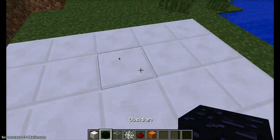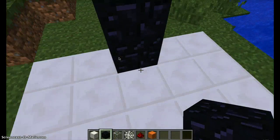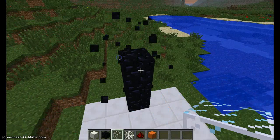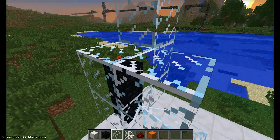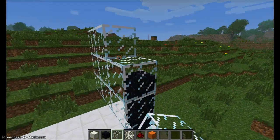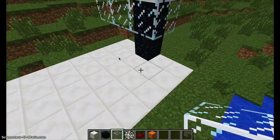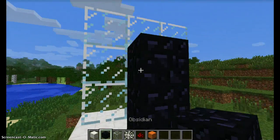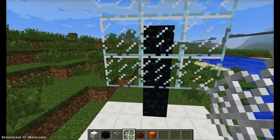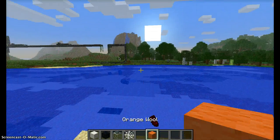Now what you need to do is 4 high — actually 3 high — then make a 3 by 3 area for the backboard. Actually no, 4 blocks high. Now what you need to do: do this, put that there.